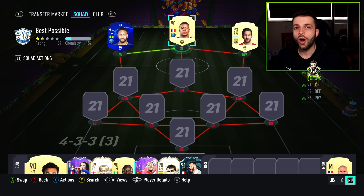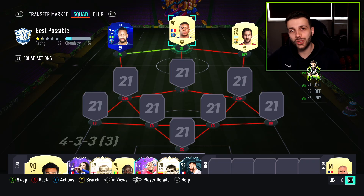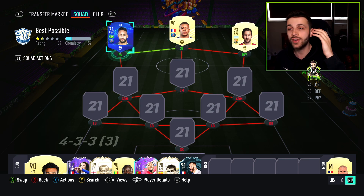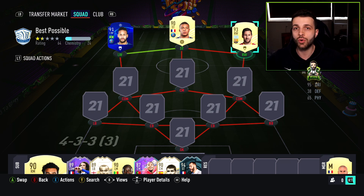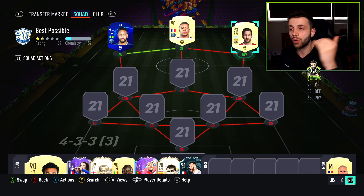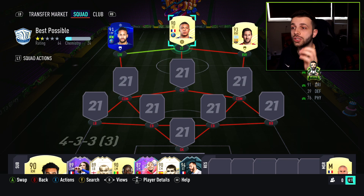Welcome back to a new squad builder. Today we have another best possible squad builder — I haven't done one for a while. We're working with a budget of 1 million coins, and as you can see we have an Mbappe, a Neymar, and a Messi in the squad for this budget. Most of my squad builders will be 1 million coins and below, because that's the budget people search for most on YouTube.